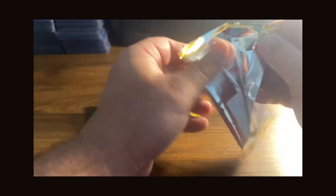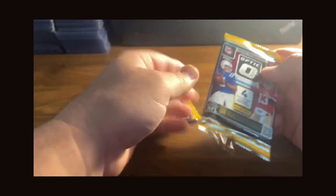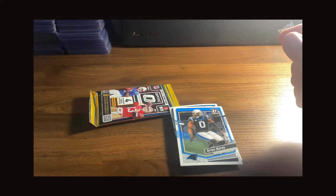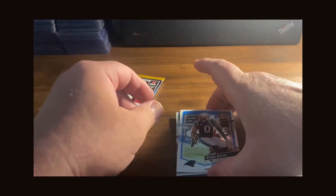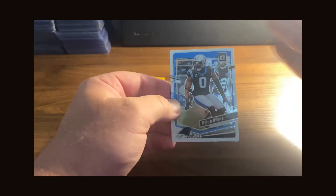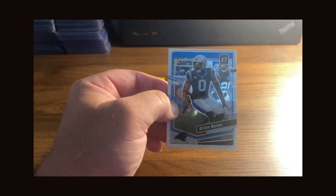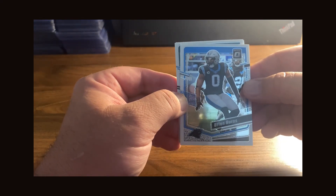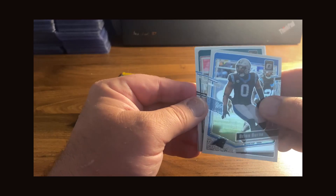What is everybody chasing out of this product? Let me know in the comments. I've been picking up a lot of Zay Flowers — as seen in my previous video — and also a lot of Luke Schoonmaker. I think he's going to be a good tight end. Just now starting to pick up Dalton Kincaid since prices are a little bit down, figured I'd get those before the season started.